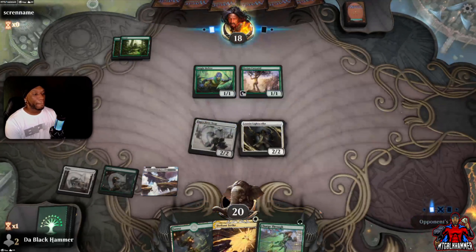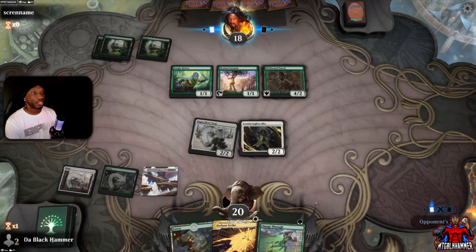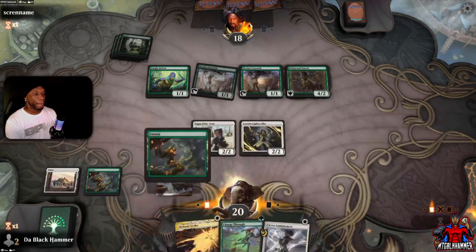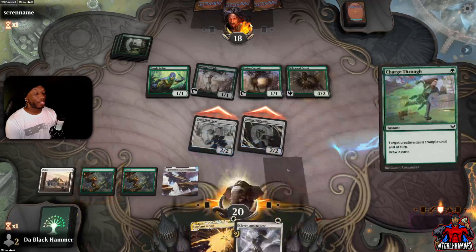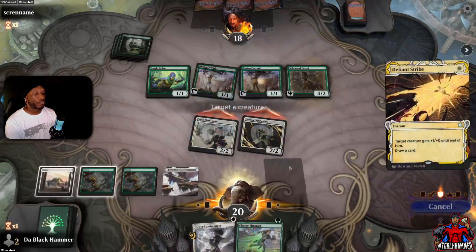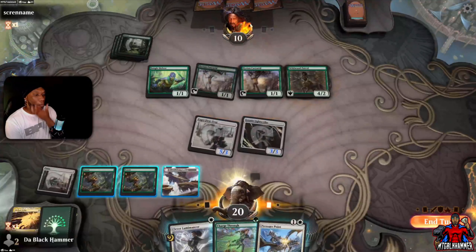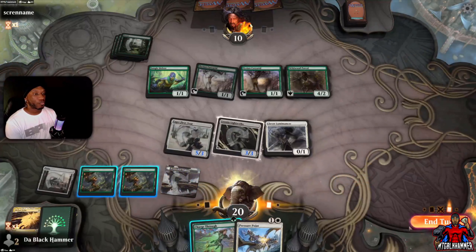Pass turn — we're setting up here. A 4/2 trample, not bad. No blocks. Let's start off with this one. Next turn I think we might have this. Let's pass turn.